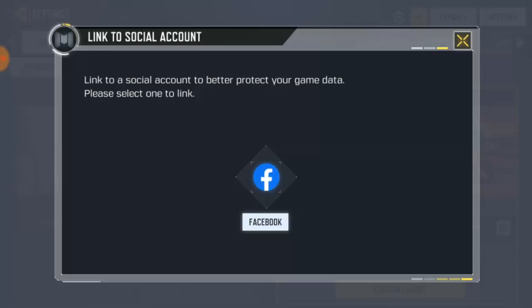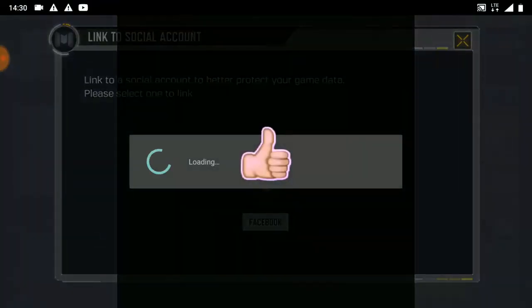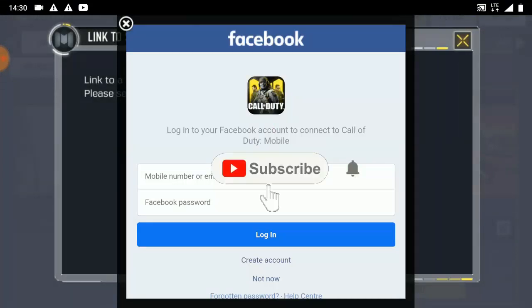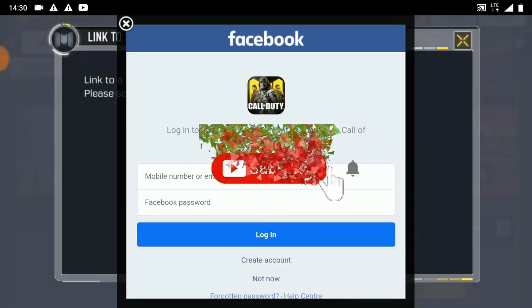That means even though I don't have my Call of Duty account, I can still log into a new device with my Facebook account. So go ahead and click on the Facebook option. It's going to ask you to put your phone number or your email address for Facebook and a password.